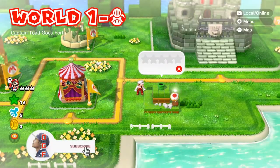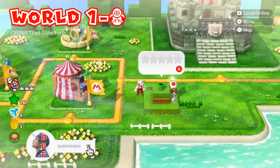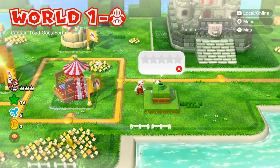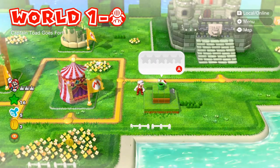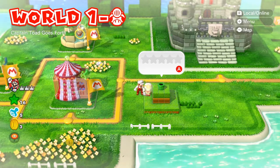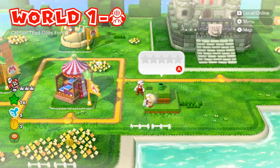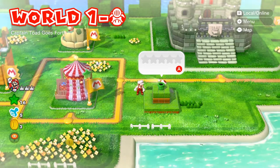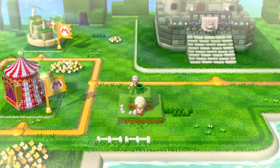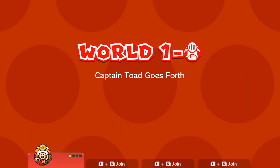What is up guys, I'm Daddy Gamer Fred, and welcome back to another Super Mario 3D World video. In today's video I'm gonna show you guys how to attain all five green stars inside of the first Captain Toad level. This one is named Captain Toad Goes Forth, and it's in the first world right in front of Bowser's Castle — unmissable.